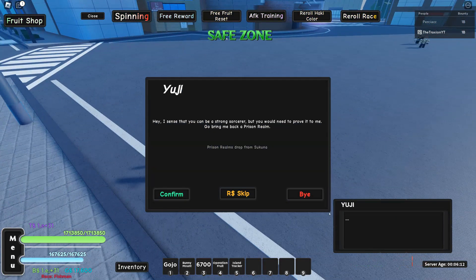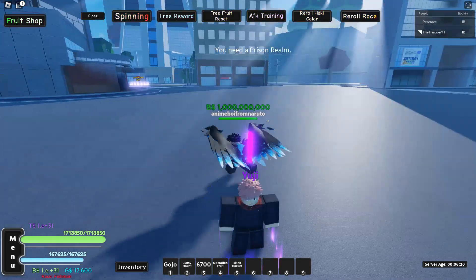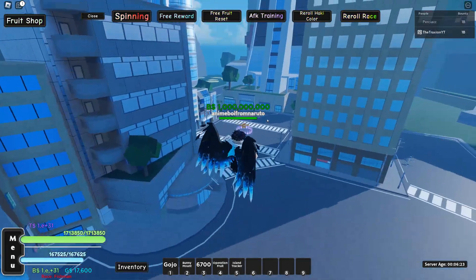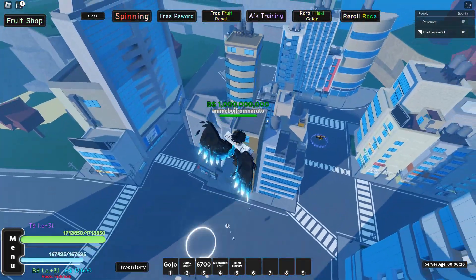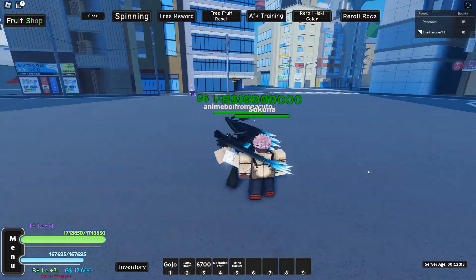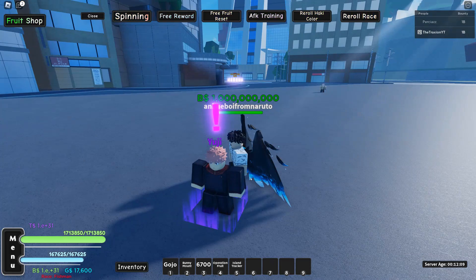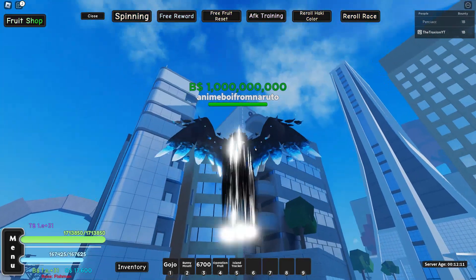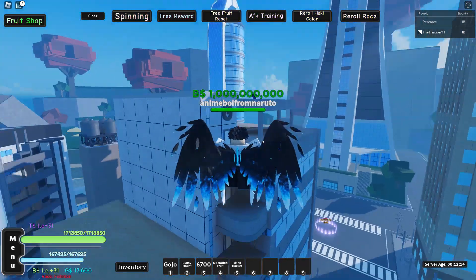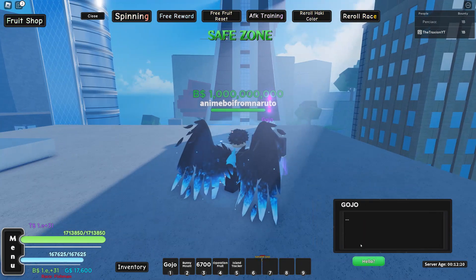Go over to Yuji and he's going to ask you to get a Prison Realm. Confirm that, then go fight Sukuna and beat him. After you've beaten Sukuna, go back to Yuji and he'll tell you to go to Gojo for further training. That's where you actually start getting your stuff, so go talk to Gojo.